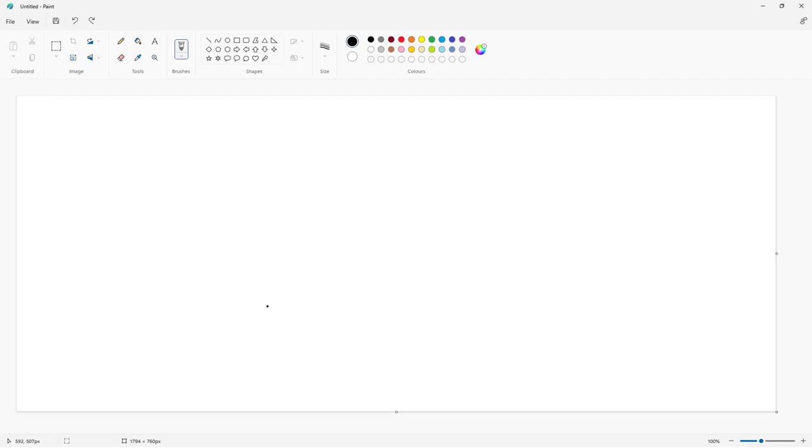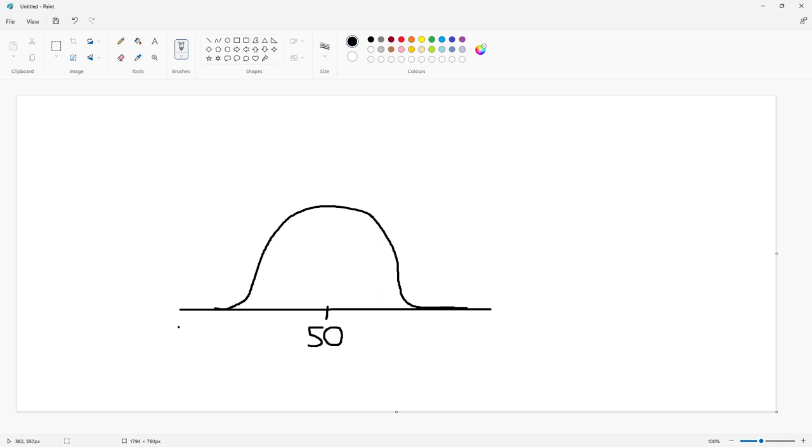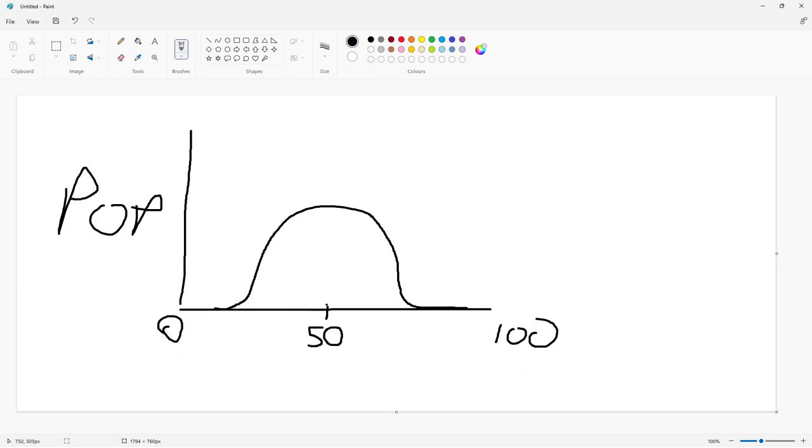Only the aggressive herd management style really makes a noticeable difference; passive makes only a very small change. I'll show a quick bell curve example in Microsoft Paint. On the bell curve, the x-axis is fitness level from 0 to 100, and the y-axis is the population of animals. If your average habitat fitness is 50%, most of your animals will be falling between the 40 and 60 mark.